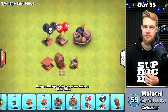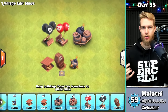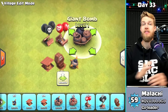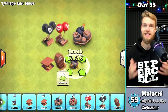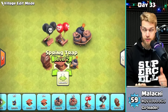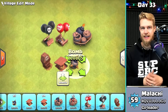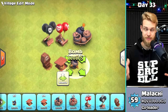Defenses is clearly the most interesting section — saving the best for last. Seeking Air Mines and Air Bombs are always my top priority because of dragons, healers, baby dragons, and balloons. Giant Bombs are very essential for hog attacks, which are very popular at Town Hall 9, and for witches. Spring Traps, Skeleton Traps, and Bombs are more of a nuisance than anything. I usually upgrade Skeleton Traps above Spring Traps, and I upgrade Bombs last in the trap section — they're cheap filler upgrades.